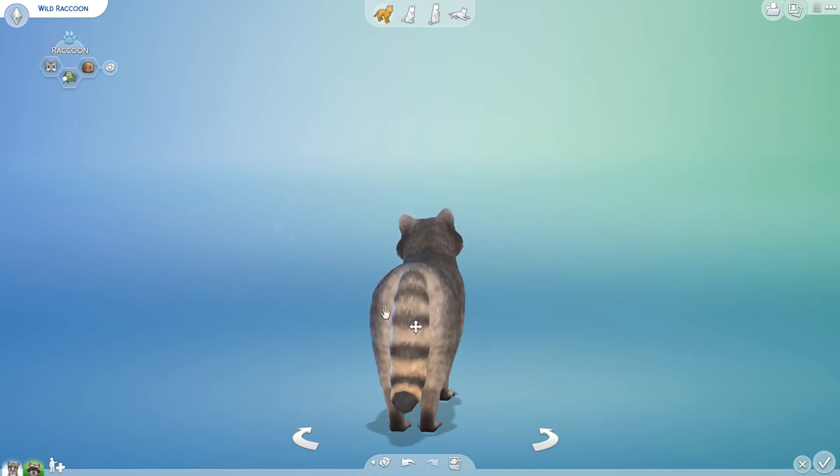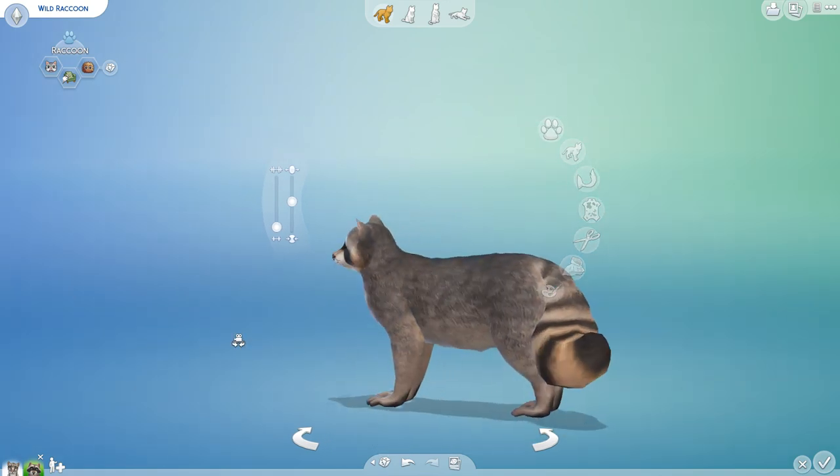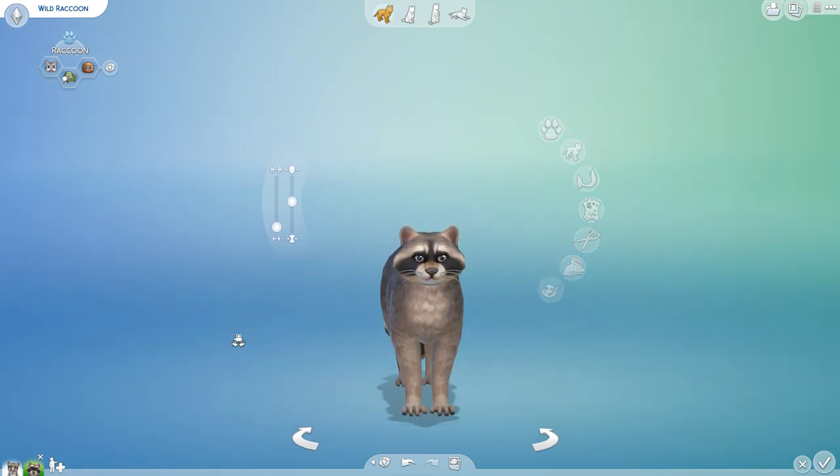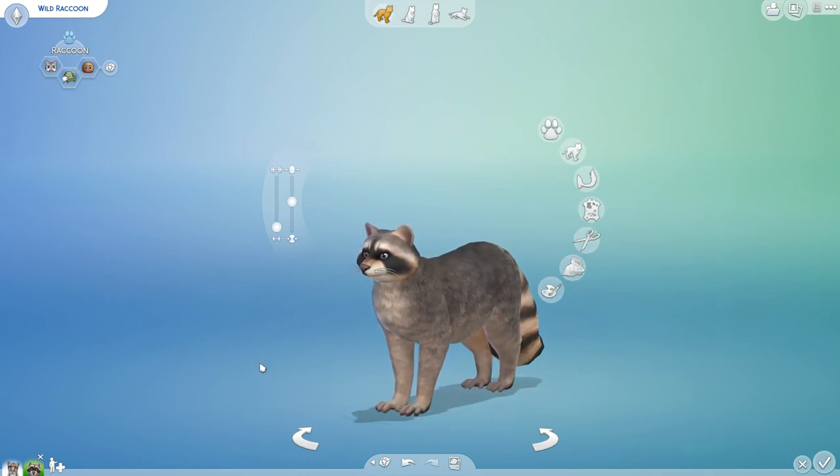That raccoon tail is so cute, but I want it to be even fluffier. We're going to say that this raccoon is a little agitated, so he has an extra fluffy tail. As you can see, we have the little raccoon fingers on this wild raccoon as well, and those are both wonderful custom content pieces by Kalino. Highly recommend checking out her stuff, and I'm very excited to see what their babies may look like.